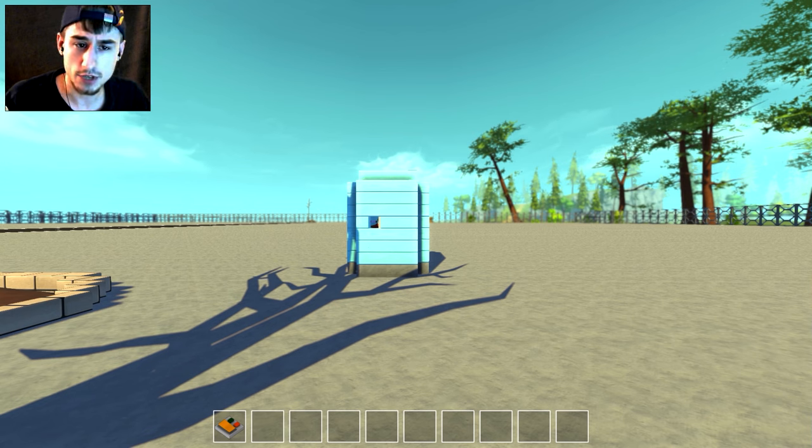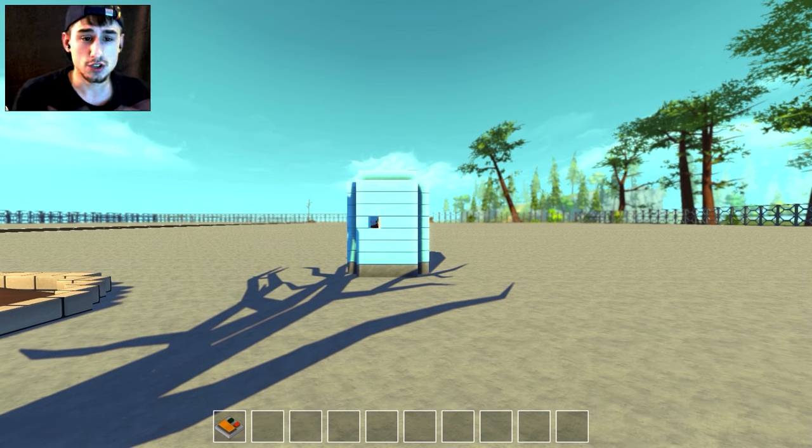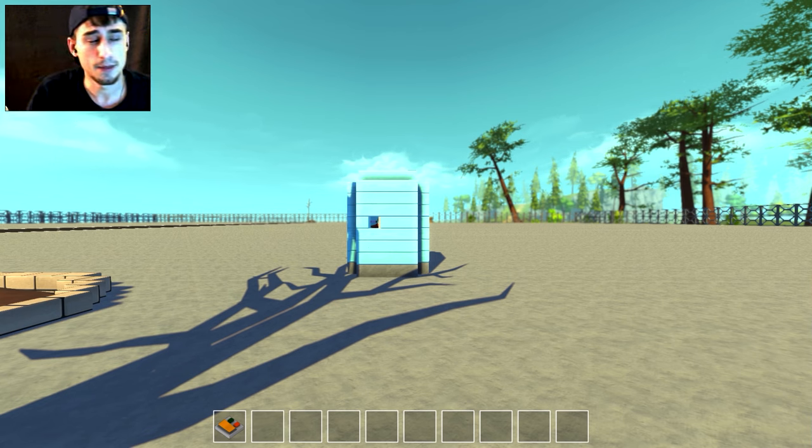For all future videos and designs, if it's a world file with actual objects attached to the world, I'll upload the file itself and provide a download link. But if it's just a workshop item — just a vehicle — I'll put those in the workshop. I'll put a link to my workshop below.